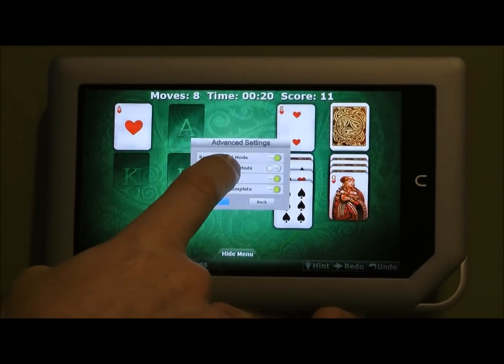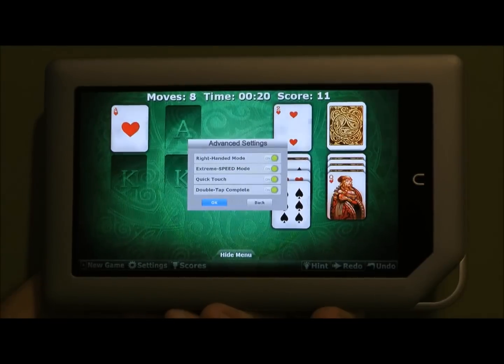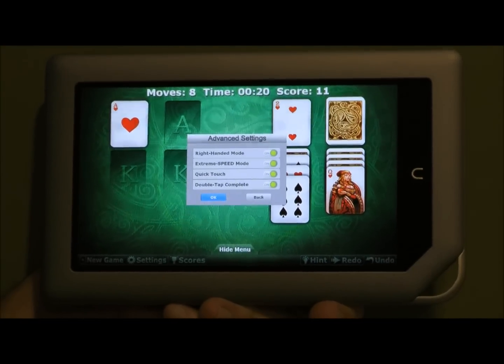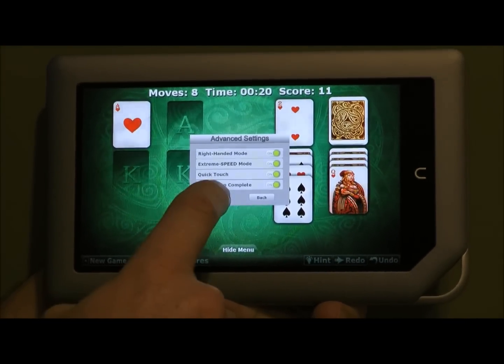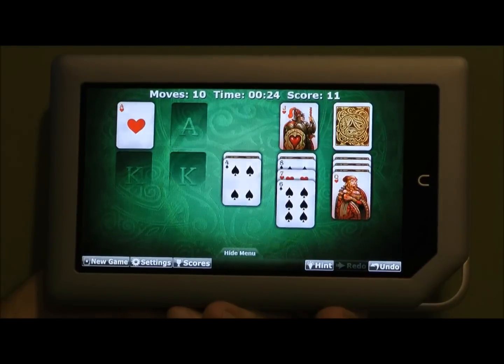Another feature that my wife really loves is Extreme Speed Mode. This one just eliminates the animation graphics between moving cards, so it makes the whole game a lot faster. For example, when I tap to flip, there's no animation between.